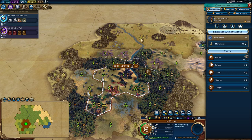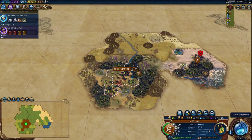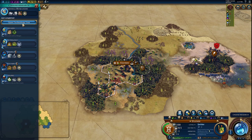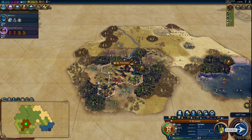I might go for an early Settler and settle right here on this Wine to hook it up and get that tile — it'll be on fresh water. We're working this 2-2, 3-gold tile, which is really strong, and we're growing really fast. Good start. Let's go for Mining next. Got that Goody Hut for 40 gold. We'll probably just buy our first builder once we get 200 gold.